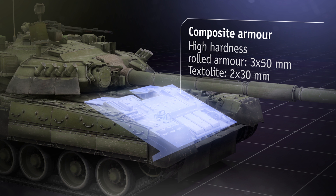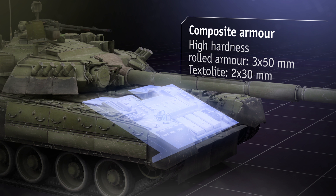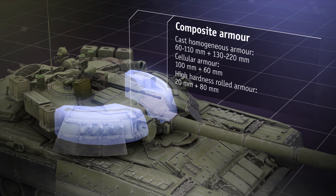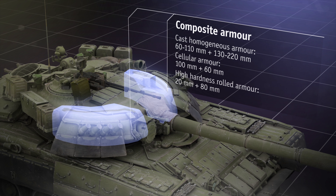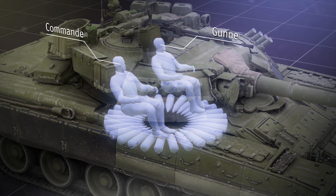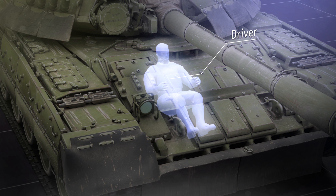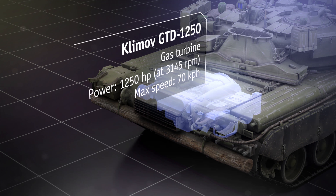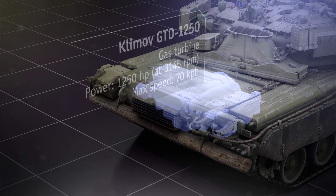The front of the hull is covered with new composite armour consisting of three layers of rolled high-hardened steel and two glass textilite interlayers. The turret in the front is protected by even thicker armour with six different layers in total. The tank commander and gunner are seated right above the ammo rack and are surrounded by ready rounds, while the driver is located conventionally in the front. The vehicle also comes with a powerful gas turbine engine that allows it to reach up to speeds of 70 kph in ideal conditions.